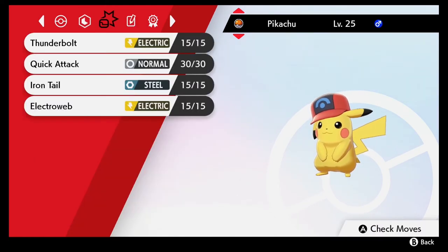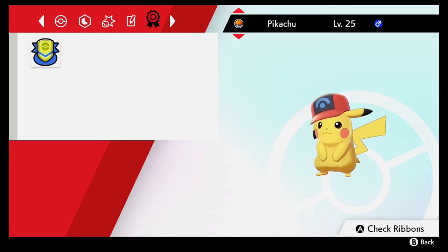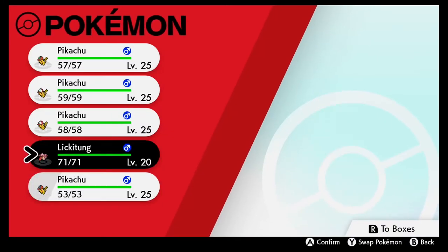It has the nice ribbon, Bolt Tackle, Quick Attack, Iron Tail, and Electro Web, which is cool. They can all learn Volt Tackle, which is pretty cool.